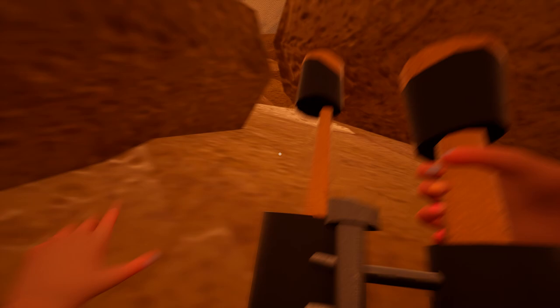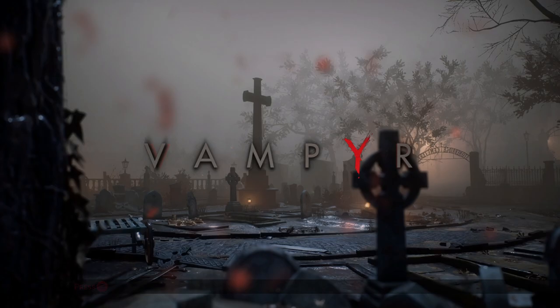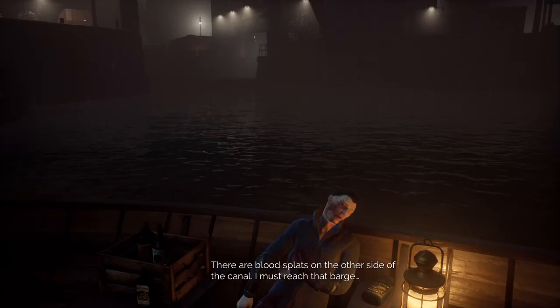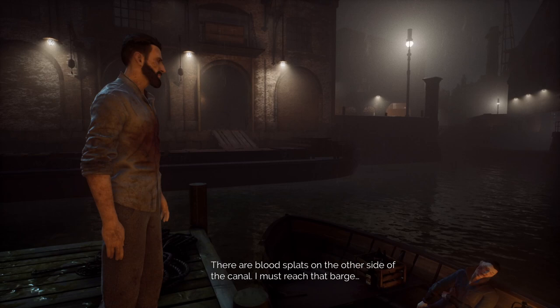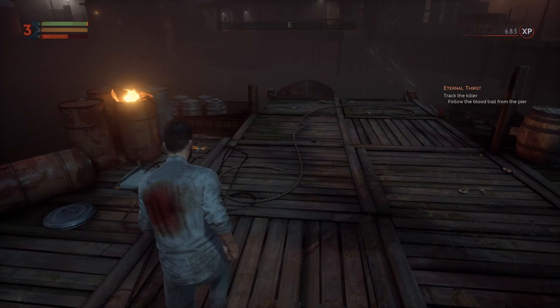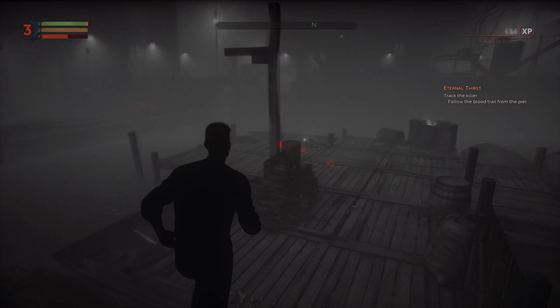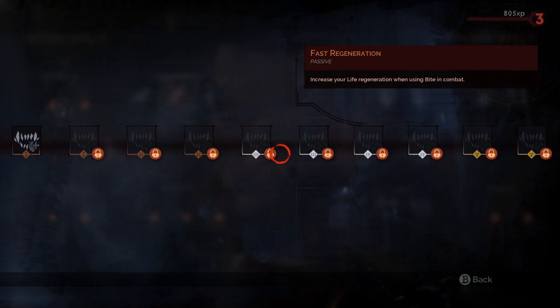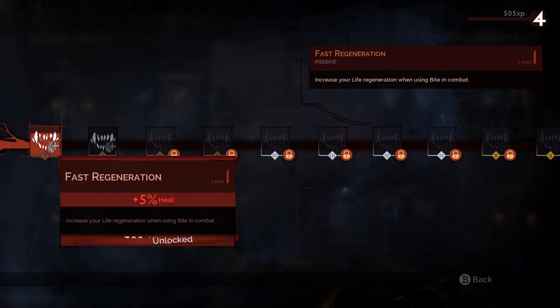Vampyr is an action role-playing game from developer Dontnod Entertainment, released in 2018. It places you in the shoes of Jonathan Reed, a doctor who awakens in a mass grave only to discover he has become a vampire. Soon you are chasing clues about the creature who created you and learning more about the mysterious vampire disease. You'll explore the somewhat open-world streets of London, investigating rumors and learning more about the people inhabiting the town. As you learn more about certain important citizens, you can begin to glean more information from them, and eventually decide whether or not you wish to feed upon them. This aspect of Vampyr is the most intriguing, as the whole system seems very deep and full of possibilities. Feeding on people grants you blood to level up and learn new skills and abilities. The amount of XP you gain depends on how much you've learned about the person, quests you've done for them, and other ways you've helped them. However, feeding on one of these citizens will kill them.